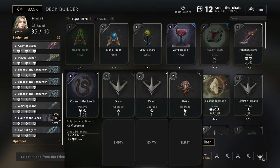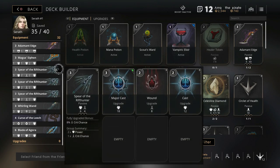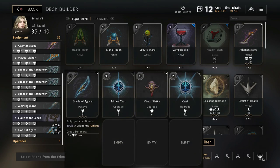Next, pick up your Lifesteal card. Curse of the Leech with four extra points in Drain and two points in Strike — this makes it a 10-point card. Then go into a Whirling Wand with two points in Kinetic and two points in Damage or Power. I've got three Spears of the Rift Hunter all built the same with 20% crit, so I'm at 60% crit at max build. Then my Blade of Okuora, which doubles for 100% increase to my Crit Strike, and this is also a 10-point card.